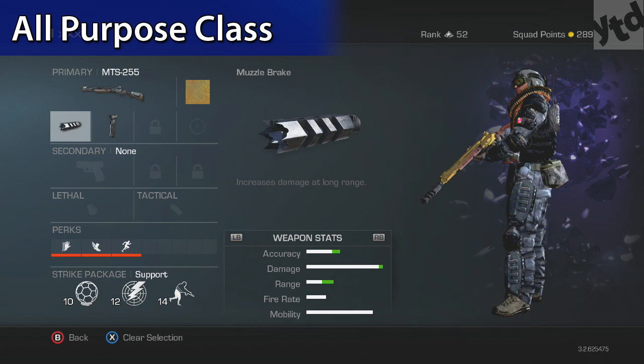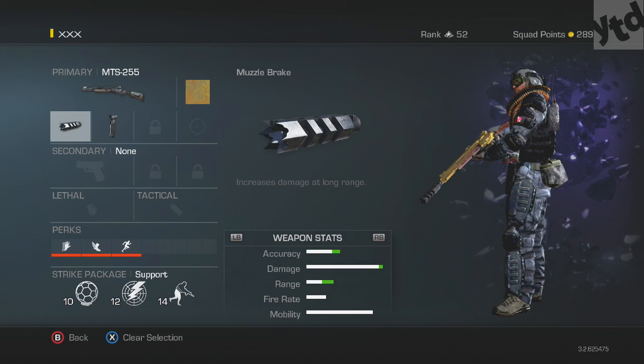This shotgun benefits the most when you ADS — aim down sights. You can get some kills hipfiring, but really the best style for this weapon is an ADS approach, sort of like you're trying to quick scope people. You will get very good results aiming down your sights. You have to develop your whole class around that weapon — I have no secondary, no lethal, no tactical.